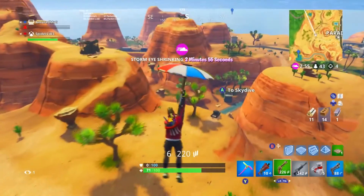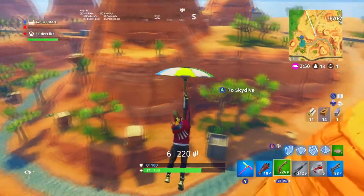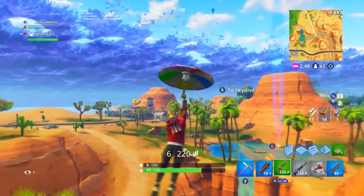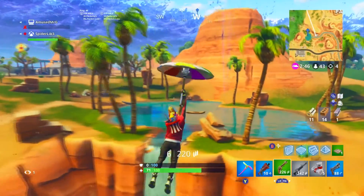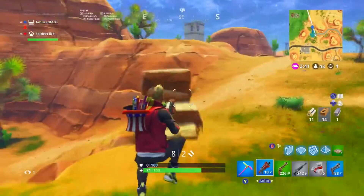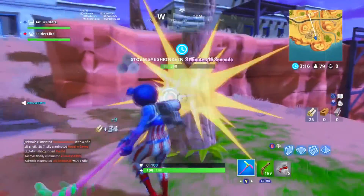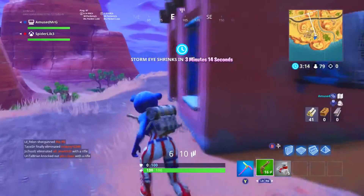It really makes landing on the outside of the map, like in Wailing and Junk Junction and areas like that, a lot more viable, because you can just get instantly teleported and fly to the next town over and be in the action again. So I think these are a lot more useful than gravity rocks for what Epic wanted their purpose to be originally.